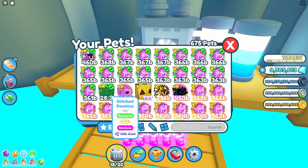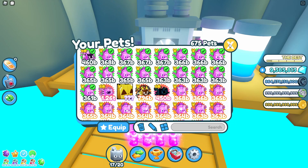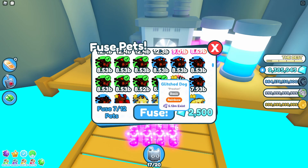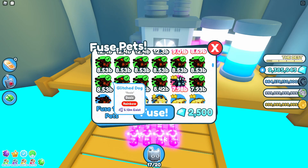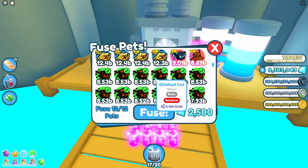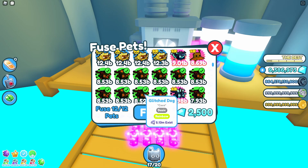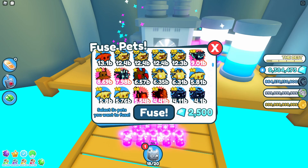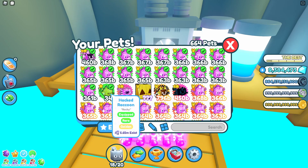So I've got a rainbow glitch dominus. Six of the glitch dogs give us that. Let's try 12 of these — I've got exactly 12. Okay, so that's a mixture of cats and dogs in rainbow formation. That was a bit disappointing — it gave me a golden hack raccoon. We've also got some more glitch dragons here, let's try six glitch dragons — that gave me a golden hack raccoon, which is not very good.